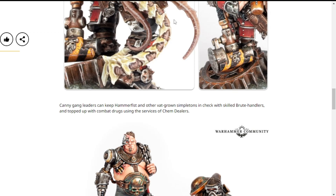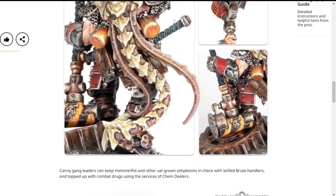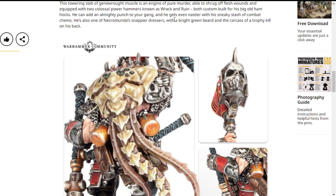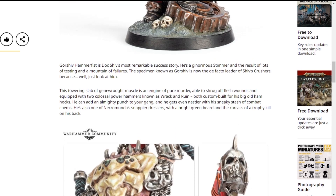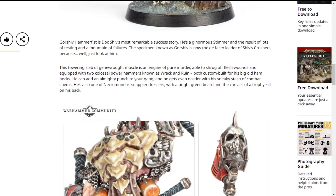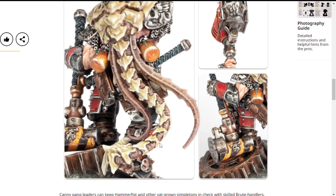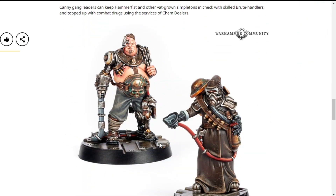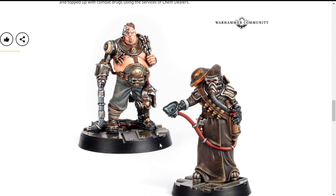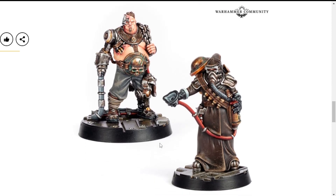I don't know what his other abilities are, other than the fact he's got technically three hammers and he's killed something in Necromunda. I would like to know what he does in-game, but he's a cool-looking model. If we scroll down, there's two new models as well — the Chem Dealer and Brute Handler — and I really, really like these models.